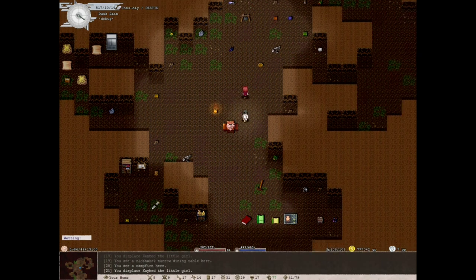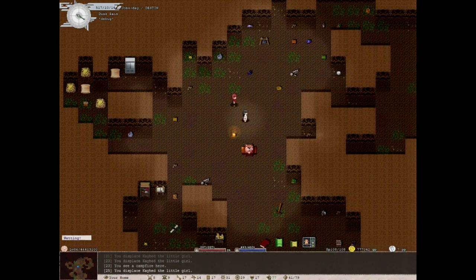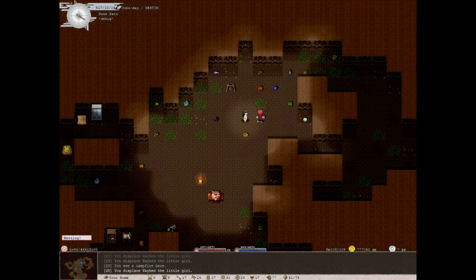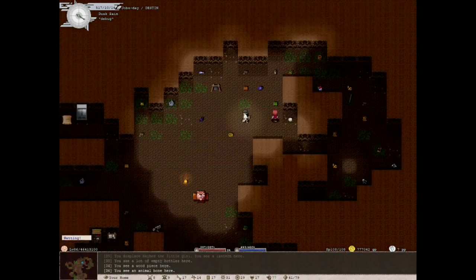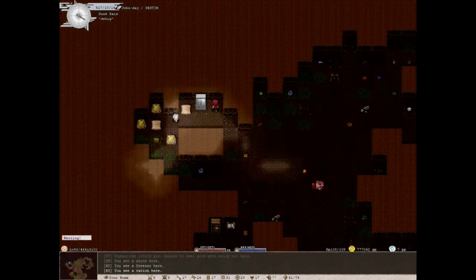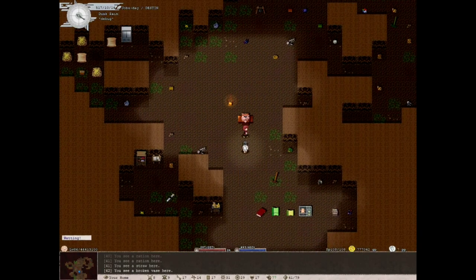So here we are in the cave — this is your first place, this is actually where you spawn in the game. You'll have two folks here to walk you through the tutorial. It's pretty crappy, by design it's supposed to be, so it gives you a reason to upgrade.